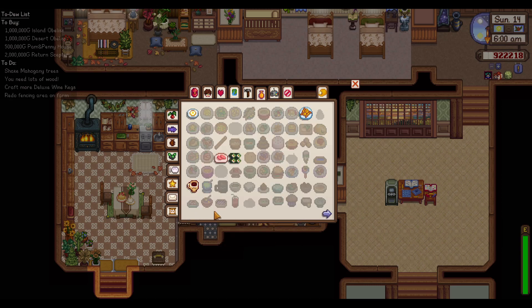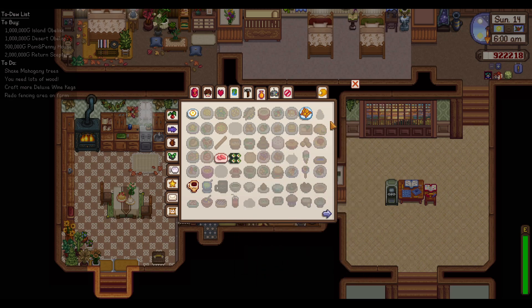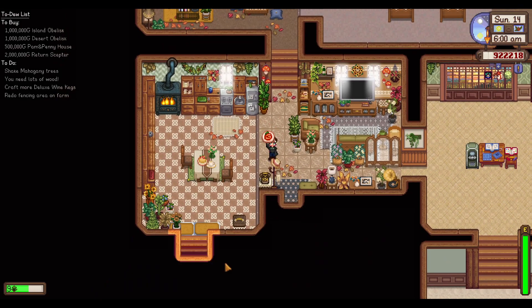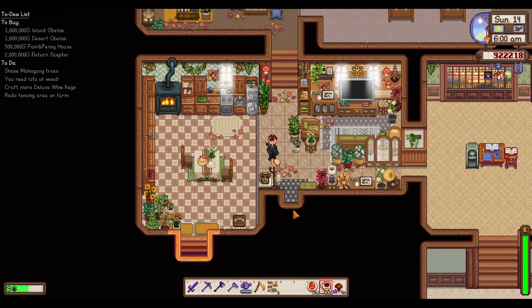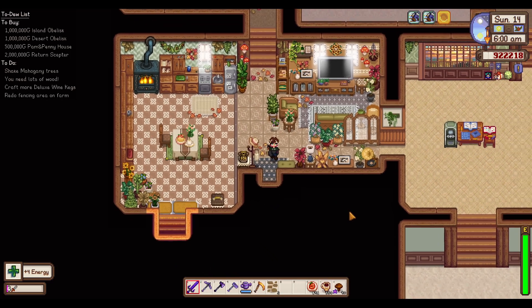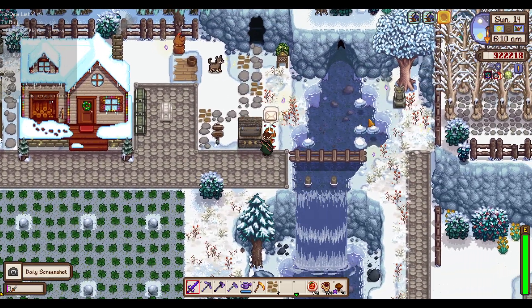We do have that one. So we're missing whatever this is — three, four, five. And I think this is like Kent's plum pudding recipe or something. We are going to just continue to fix up our farm a little bit, because that's what we were kind of doing last episode.